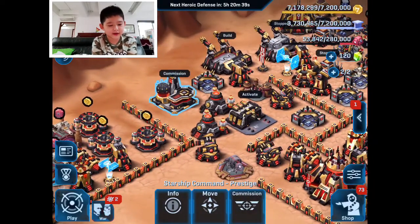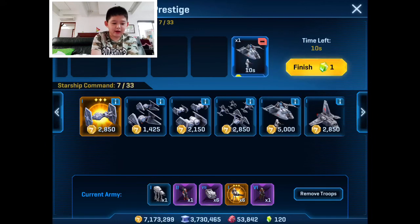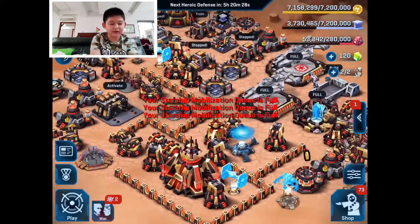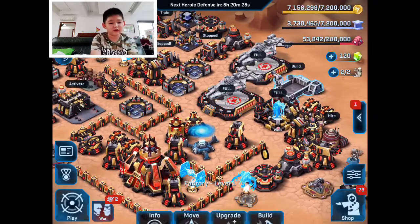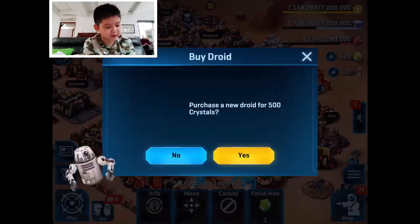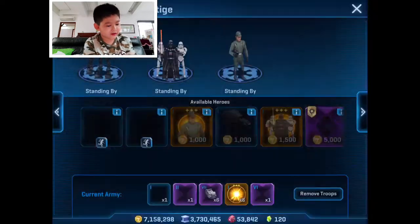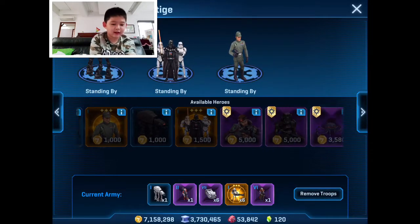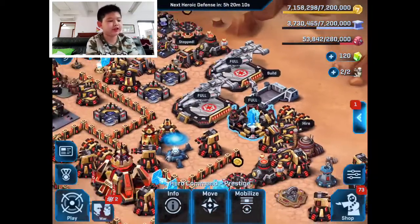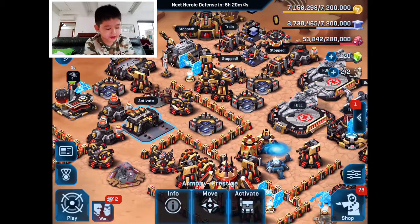As you can see, I already have the Starship Command commission stuff — one of my favorite buildings actually. It's kind of like the Snoores leader if you look at it from far. I'll try to upgrade this next. I also did a few research upgrades and just built this new building.